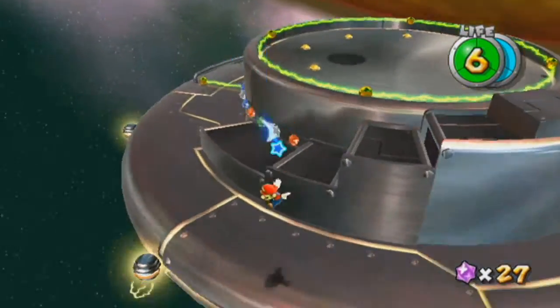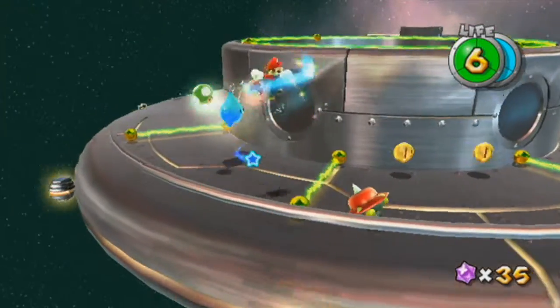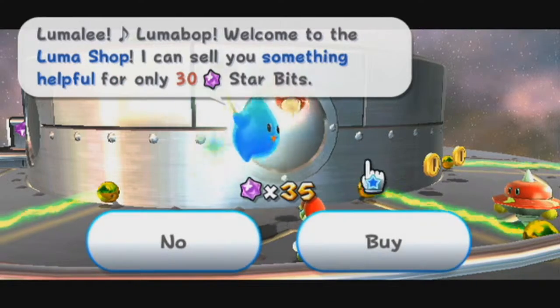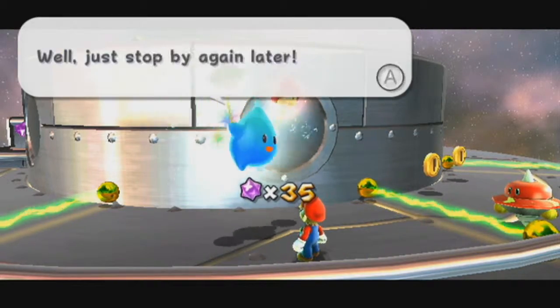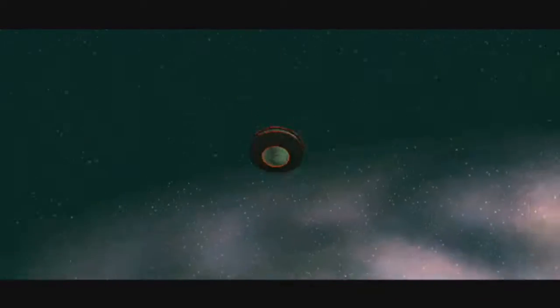There's a Hungry Luma shop on the other side — if you ever run into a blue Hungry Luma like this, it'll give you a life or a life-extending mushroom for 30 star bits. I'm not going to do it because I want the star bits. I could use the life, but it's just going to reset after I restart the game anyway.